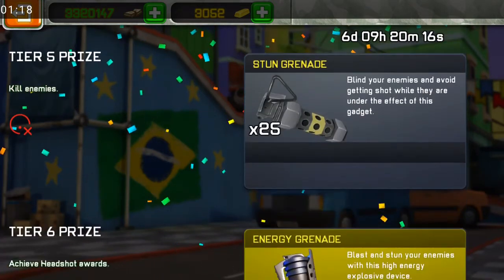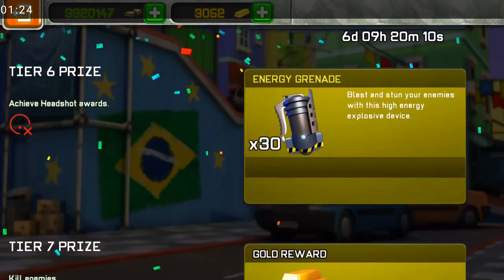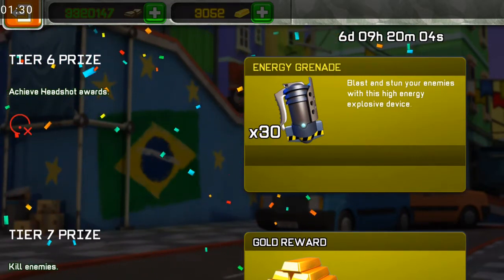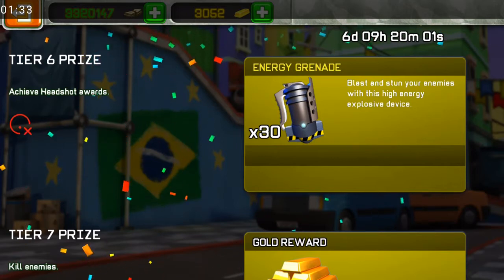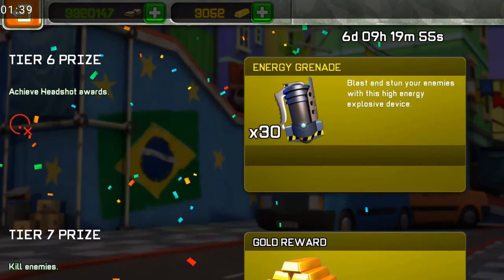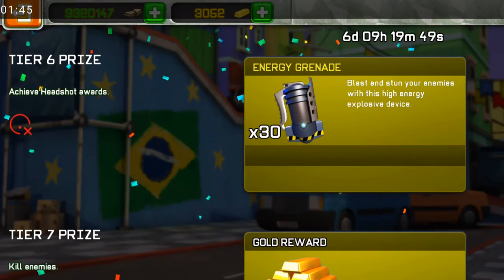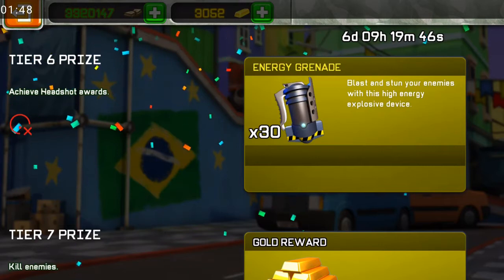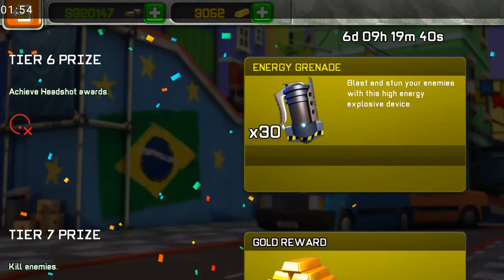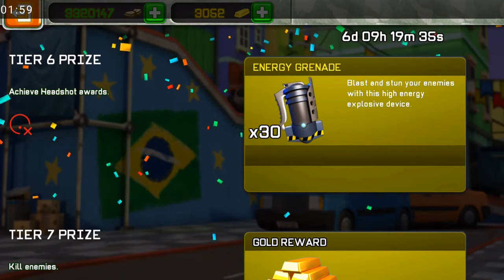Tier 5 is easy — all you have to do is kill and kill. For Tier 6, achieve the headshot award: you can use a stun grenade, go next to your enemy, and make the headshot. You can do it with the Revolver, the Dark Matter Gun, or the Ataros. You can also do it with the Arm Guitar Case since it has a special ability to do headshots.